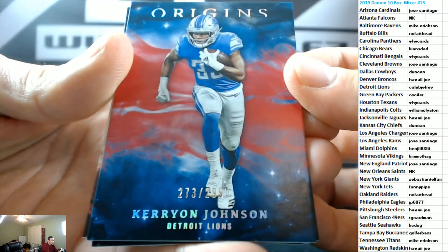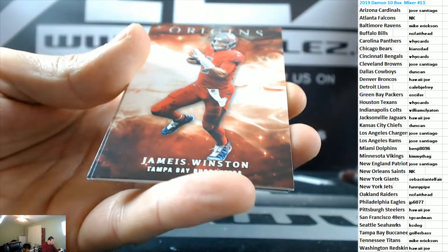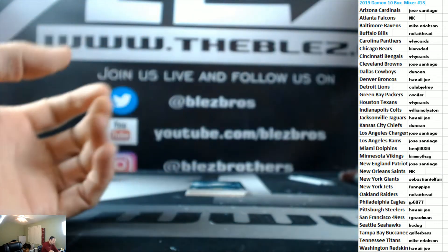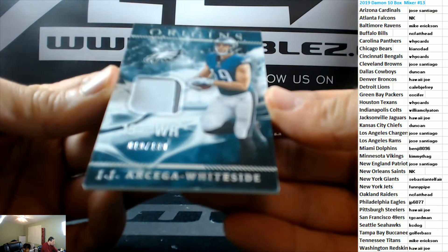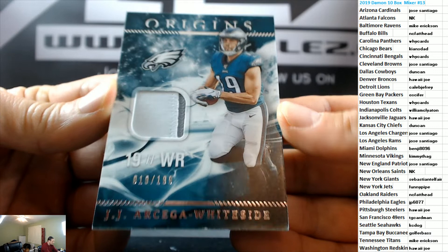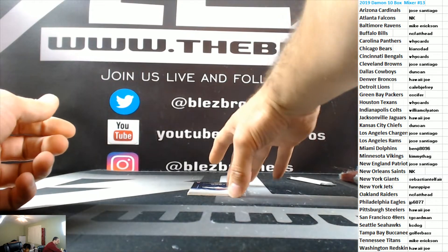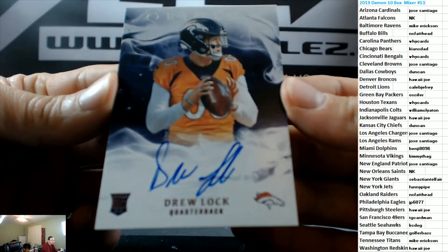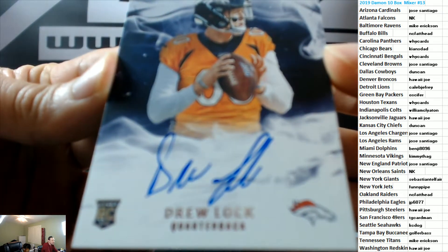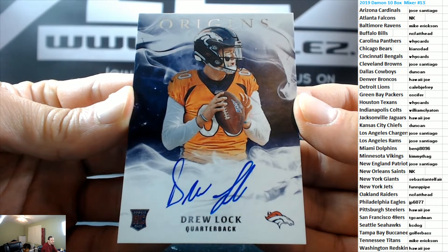Stay calm for Detroit — to 299, to 175 Corey Davis. We have a two-color patch to 199 for Philly: Nelson Agholor Whiteside. And this team is going to come through for you here Hawaii — Drew Lock autograph. He's the incumbent for Flacco over in Denver. There you go, Hawaii.